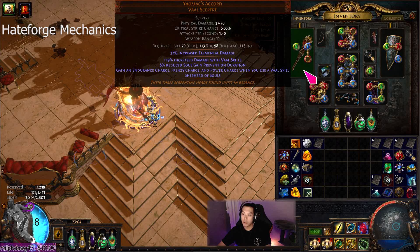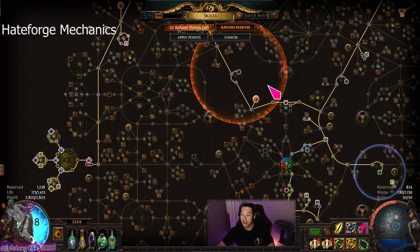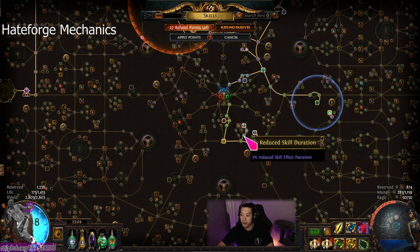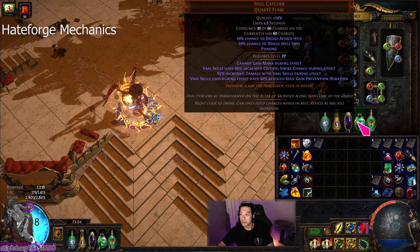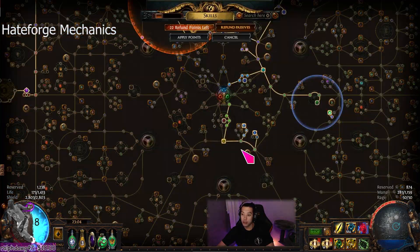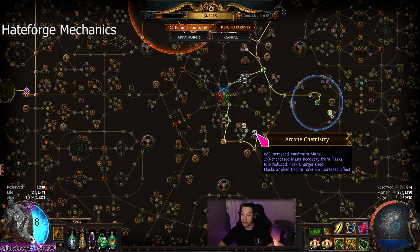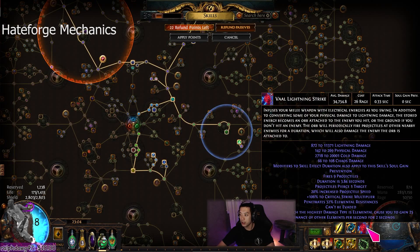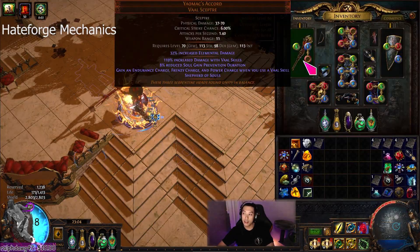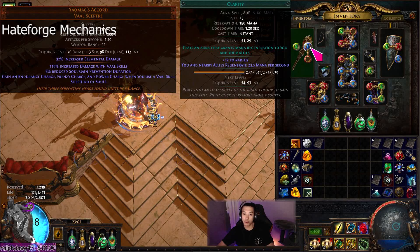The whole point of the build is to scale soul gain prevention down to zero seconds by having 100% reduced soul gain prevention duration. We stack 15% here, 8% here, 23% from this source — it's all additive. So we have 23% plus 15%, that's 48%, plus 10%, so 58%. We just need a little flask effect to reach 100%. The Soul Catcher gives 40%, so we need about 20-30% flask effect. That's why we have 8% here, 8% here for 16%, and 10% more, which brings it exactly to zero seconds. That's why we need this specific weapon — though it has low attacks per second, and I'm not really sure how to work around it.